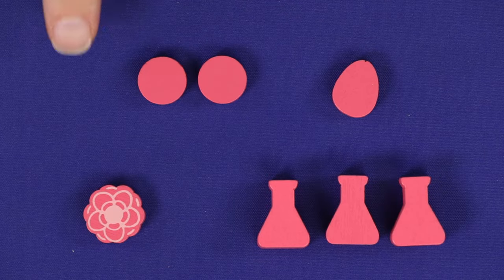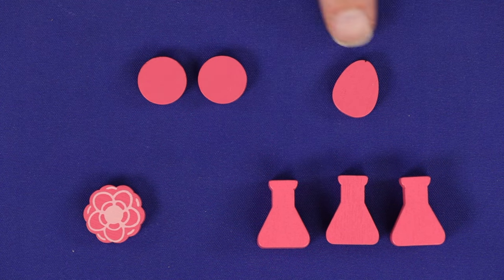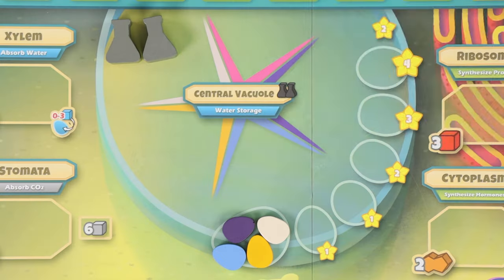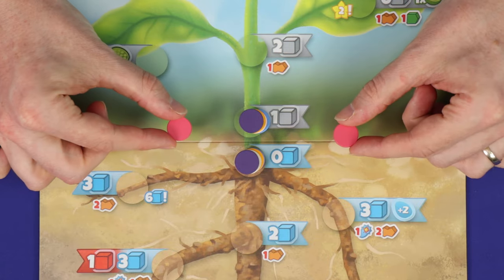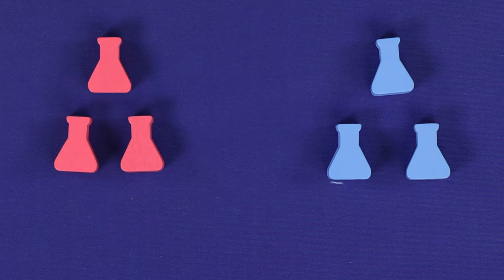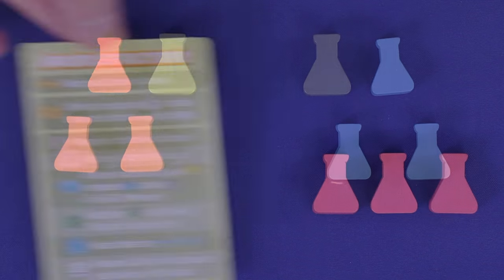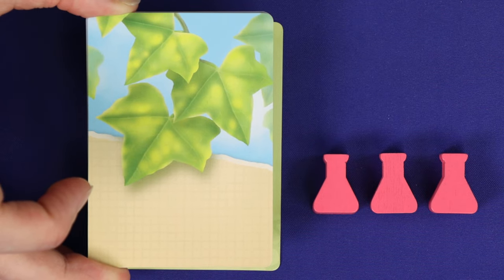Each player chooses a colour and takes its seven wooden pieces. You'll hang onto your three action markers, and for the others, you'll place your health marker at zero on the score track, your central vacuole marker at the bottom of its matching track, and your two plant growth markers on the plant growth board — one at the top of the roots and the other at the bottom of the stem. In the two player game, additionally give each player one grey action marker; you'll be playing with four action markers each instead of three. Give each player one of these helper cards and return all remaining card types to the box — these are used for solo play.